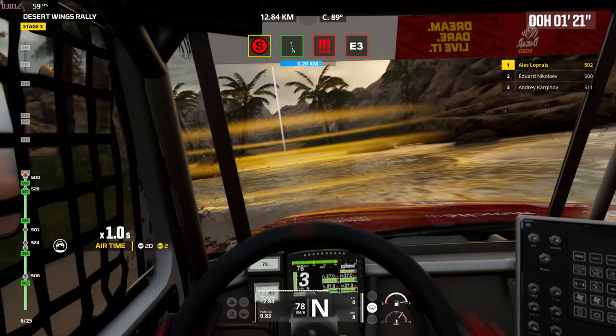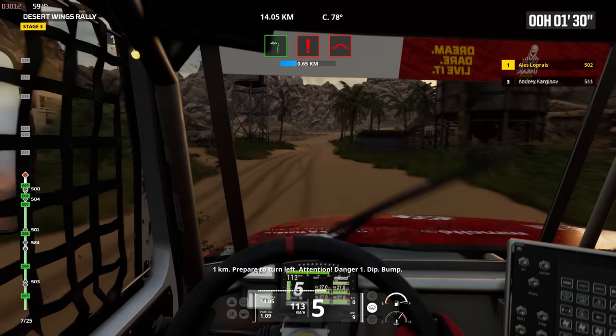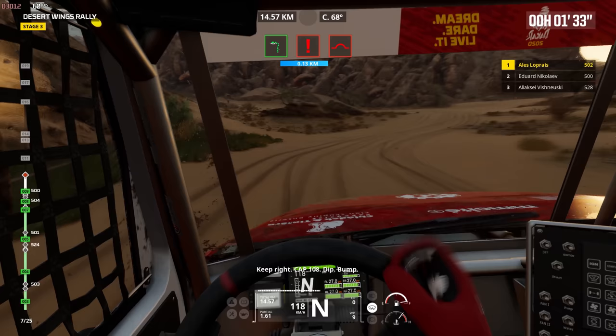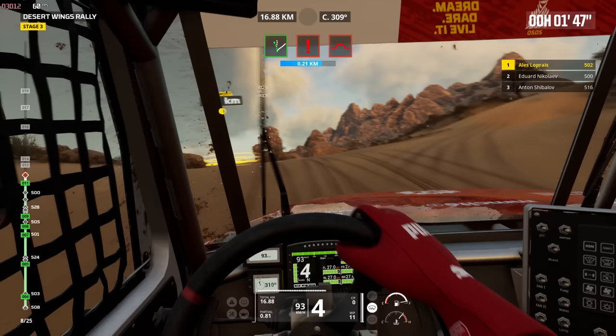Now it is time for Dakar Desert Rally new vehicles. 2022 will see something called the Classics Vehicle Pack Number 1. Judging by the picture, it will include at least the Porsche 953 driven in the 1984 Paris-Dakar rally — three were rented, one came home with the overall prize. Later in 2023, we will see the launch of the Classics Pack Number 2, complete with a motorbike capable of wheelies, if that image is anything to go by.